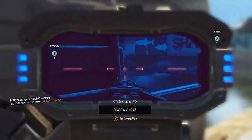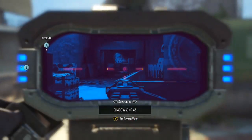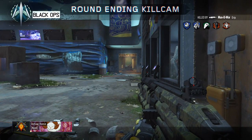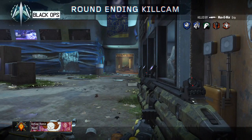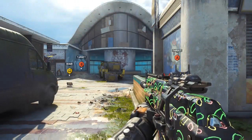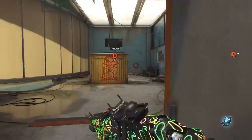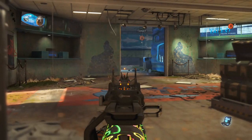For my score streaks, the first two are mainstays: I use UAV and care package. I use the UAV because I play hardcore, so my team has an advantage at seeing where the enemies are. The assists I get also help me get my care package a little bit quicker, and lately I've been getting a lot of rolling thunders and wraiths out of it, which have been helping quite a lot. I'm also trying the sentry gun, switching between that and Cerberus, because those are offensive score streaks that help me get kills and helped me get my 75 wins for my contract bribe.